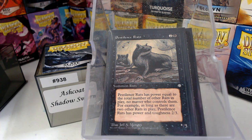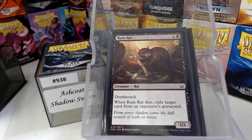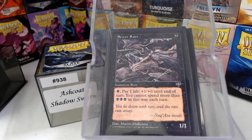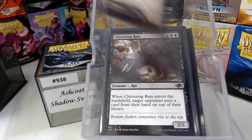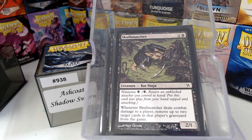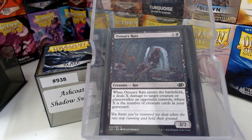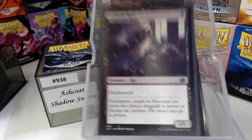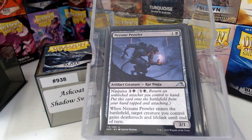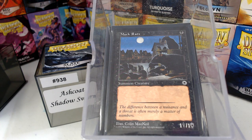Throat Slitter, Pestilence Rat — I like this one, the Ice Age one; its power equals the number of rats you control, that's pretty neat. The Ruin Rats, Sanguine Vermin, Sewer Rat, Nezumi Cutthroat, Chittering Rat, Skull Snatcher — Ninjutsu, that's right. This is one of those decks where you'll probably ninjutsu out a couple of cards. It's Ossuary Rats Shinobi. Gutter Skulk, Typhoid Rats, Nezumi Prowler, and the good old Portal Muck Rat which is literally just a 1/1 for one.